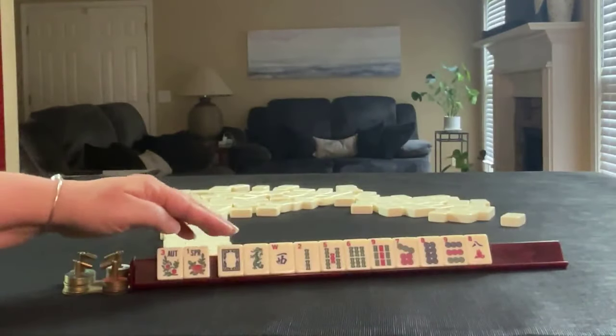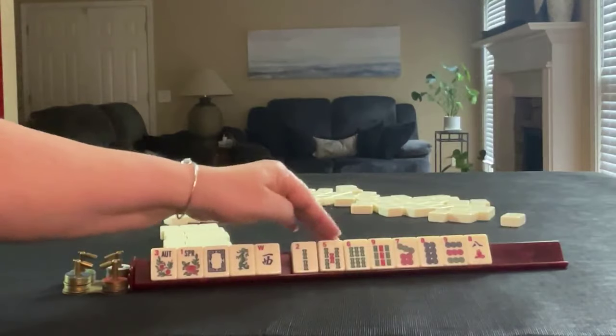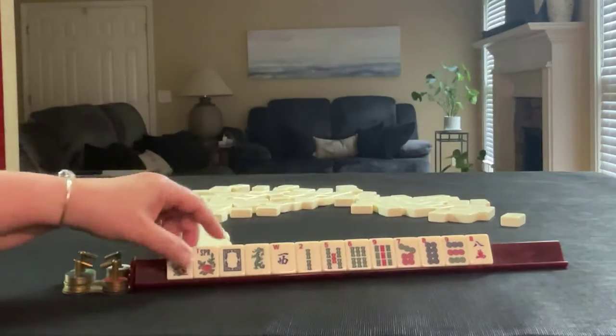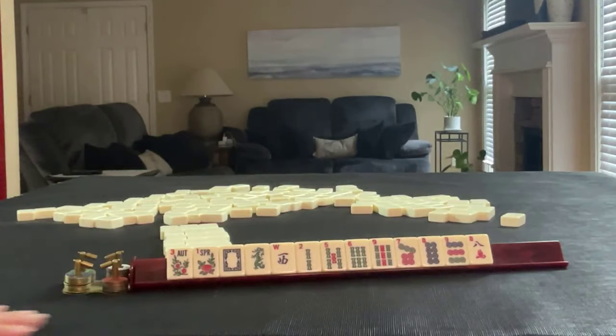We have a couple of flowers, white dragon, green dragon, west, two, five, six, nine in bams, seven, eight, nine in dots, and an eight crack. If these were your tiles, what would you focus on and what would be your first pass?